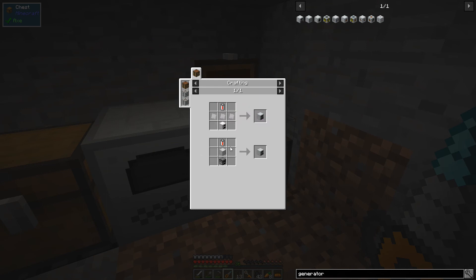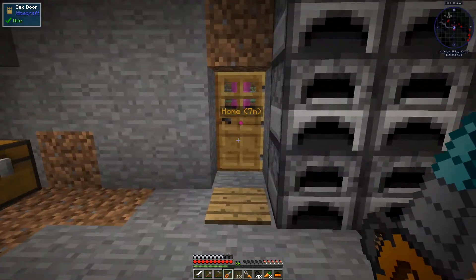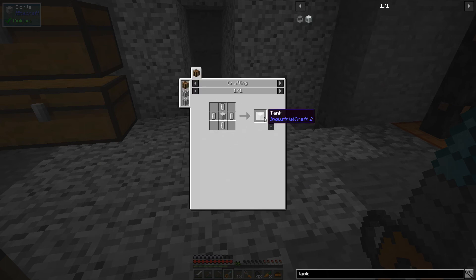We just need to get some glass processed because we want to make this geothermal generator. We need some iron casings, a regular generator which we already know how to make, and four pieces of glass. The other issue is we're going to need a pretty substantial store of lava. Industrial craft has this kind of tank, but it's not the kind you put stuff in — it exports gases from machines. But Teddy, who made this pack for me, added a very simple mod called iTank.